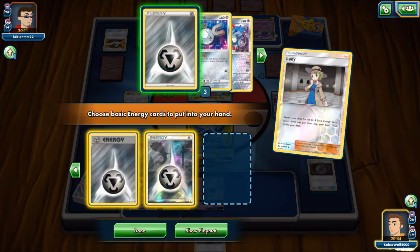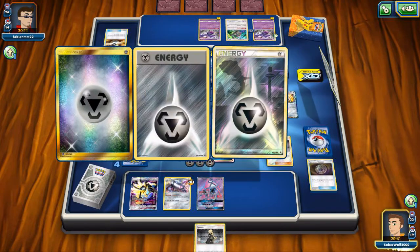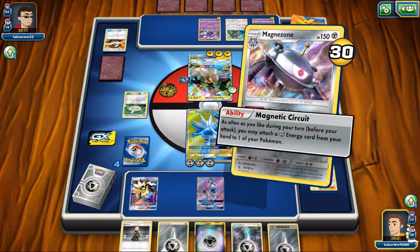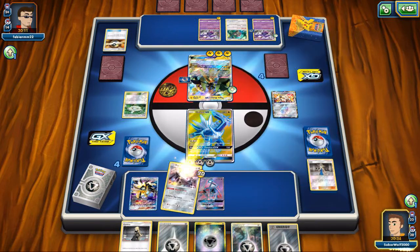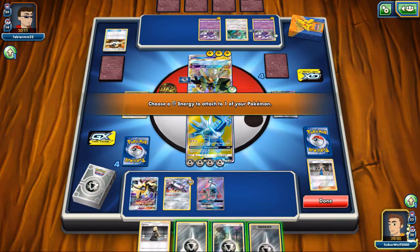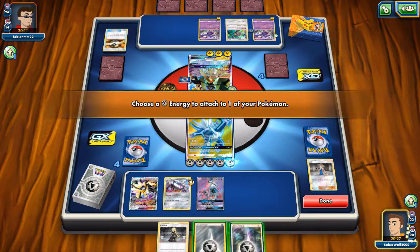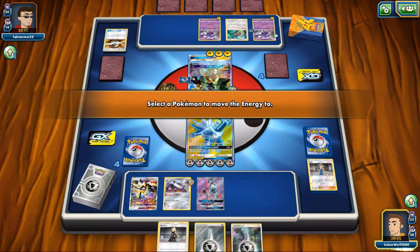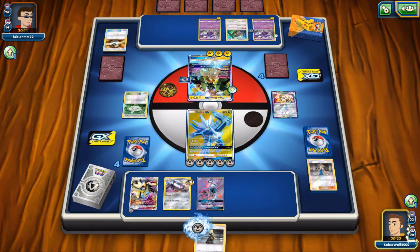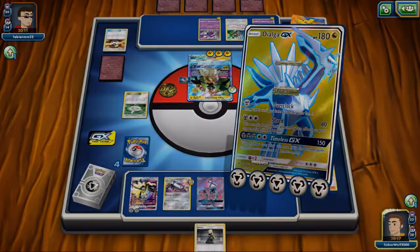Lady is great here — even though she's not as flexible as other supporters, being able to grab the energies where Tapu Lele does have its benefits. I have my Metal Energies. We can't use Dusknoir across my — well, we're going to go with the Timeless GX. We'll get a good plus from it. Use Cynthia as well and just keep going. Timeless GX — here goes. The attack that wins you the game.